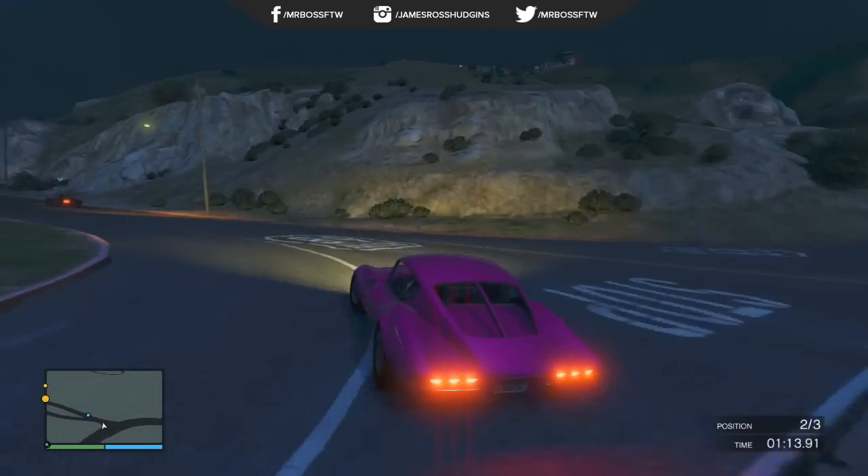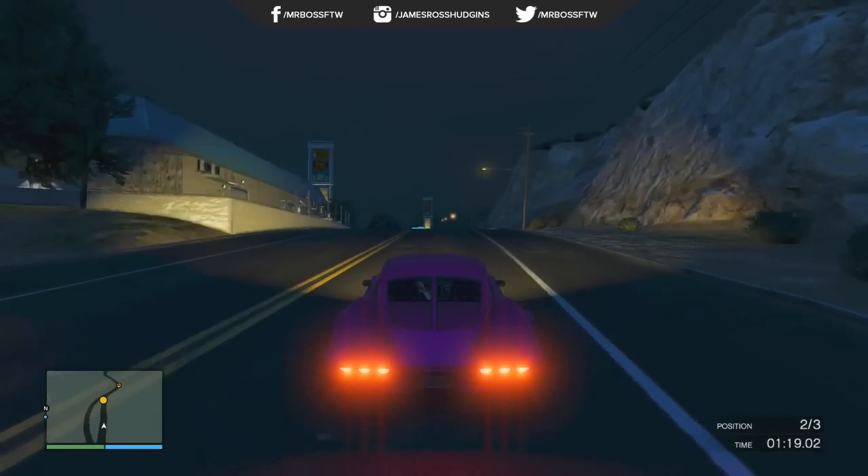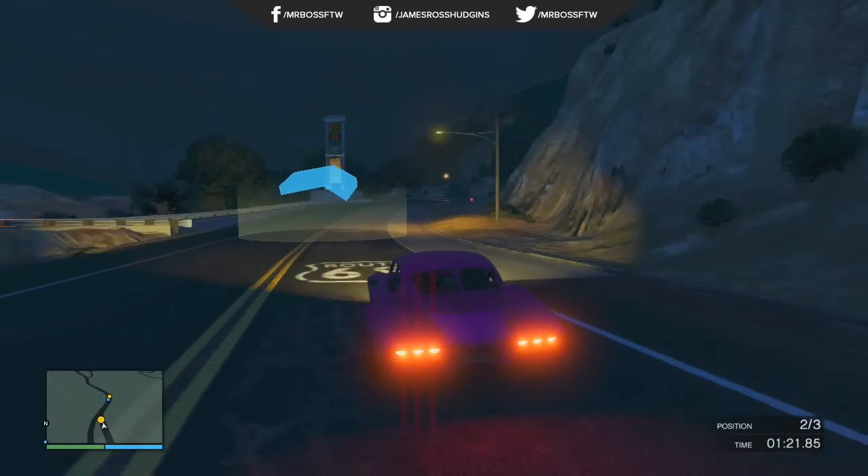This next picture isn't as exciting as the first one, but it still shows some pretty cool changes. Firstly, you'll notice there are two speakers located next to the TV. I think this could mean that you could select music from either an inventory or a radio and be able to play it in your apartment, which would be really cool — because right now the apartments are kind of lifeless. You can also see they've added a laptop sitting on the glass coffee table in front of the couches, and there's also kind of a heat lamp located towards the top giving off an orange glow.